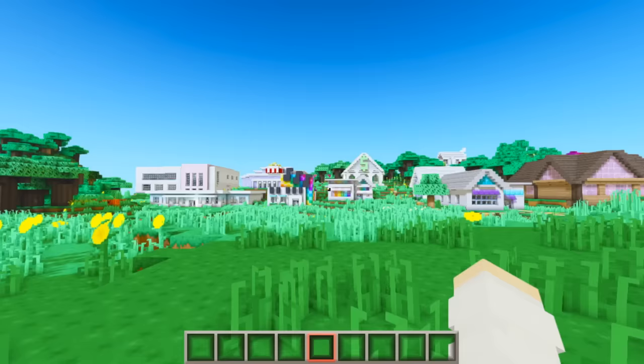If we go past the strip mall, eventually you'll see my rainbow sheep castle. Look how beautiful - it's so funny, cute, and colorful! We have our king sheep and our queen sheep guarding the castle, and inside we basically just have a bunch of rainbow colored sheep.